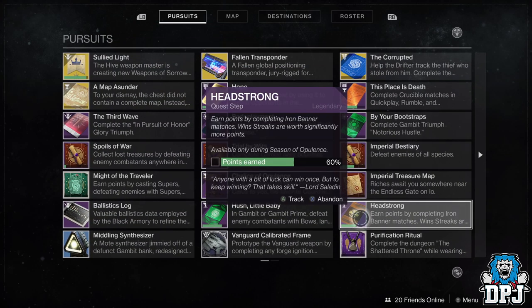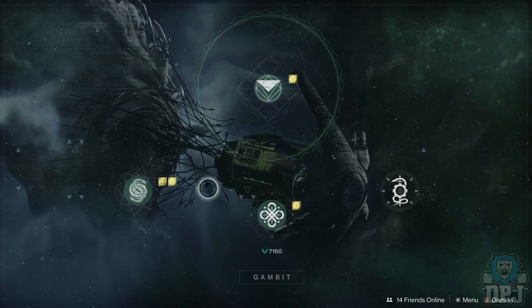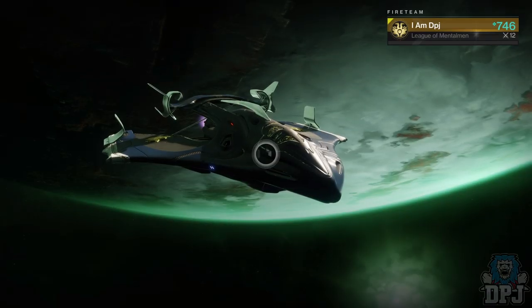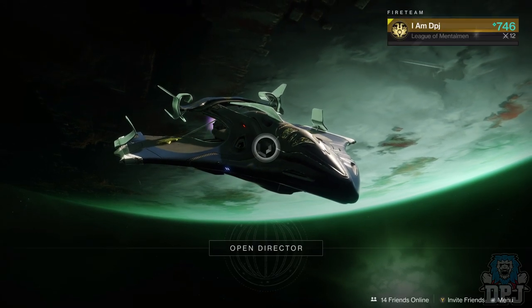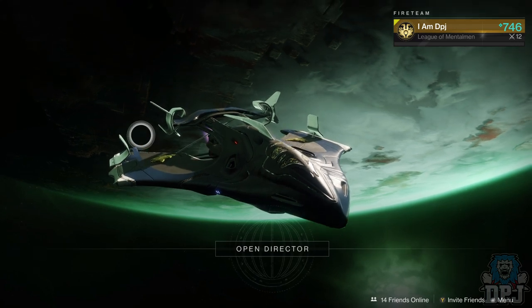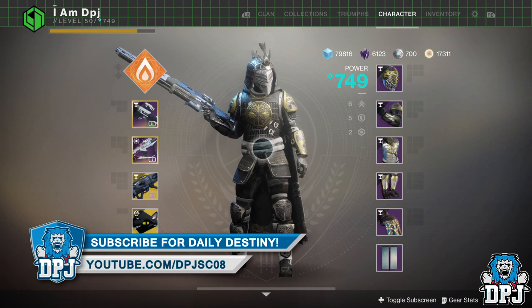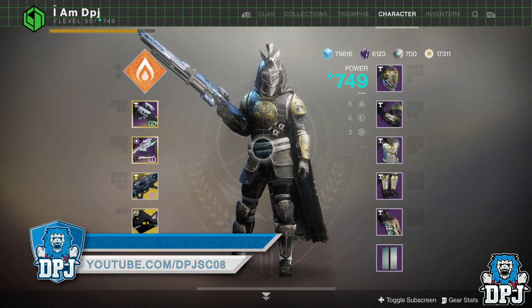Now this also works if you're on a Gambit win streak too, for some odd reason. So if you don't want to play Iron Banner anymore, get yourself on at least a 2 win streak in Gambit and repeat the process of loading into a Gambit match and cancelling out when it starts matchmaking — when it comes up in the bottom right hand side of your screen saying one of 8 players or so forth, just cancel out then. This will also add progress onto the questline. Doing this in either way means you can skip the remainder of this quest and get that loot, and it is as simple as that.